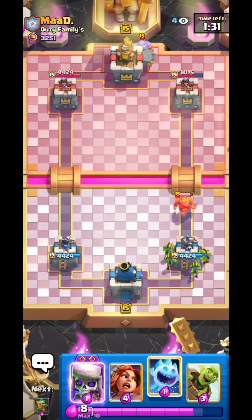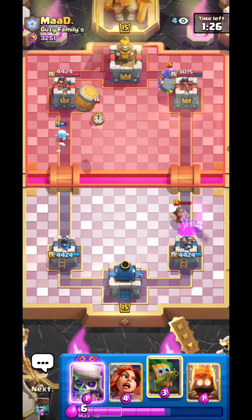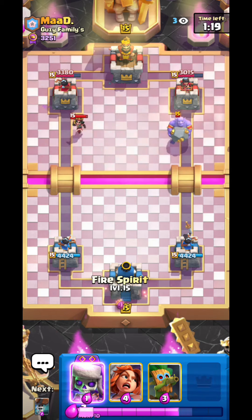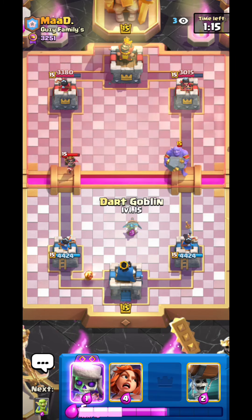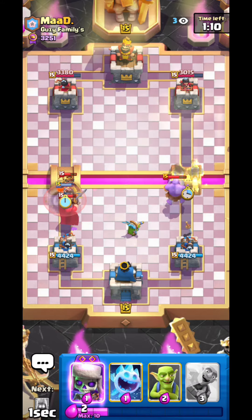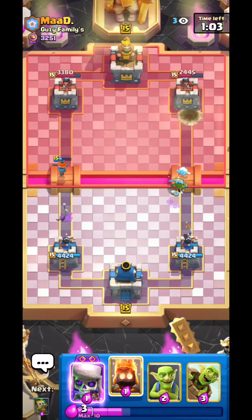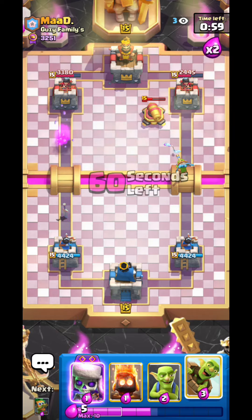He bowlers in the back — I swear they just randomly bowler in the back. Just going opposite lane here because I want to force out elixir so they can't really make a great e-giant push. He could put the e-giant in front of the bowler right now, but then he wouldn't be able to afford nado instantly. I'm gonna distract with wall breakers here — really nice, we distract two bowler shots, get one wall breaker connection, and we protect the dart goblin.